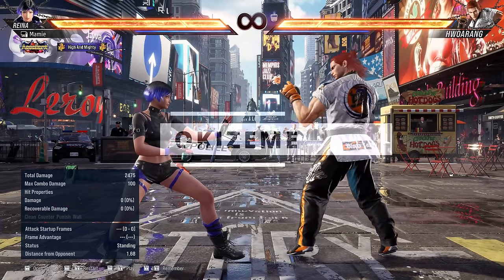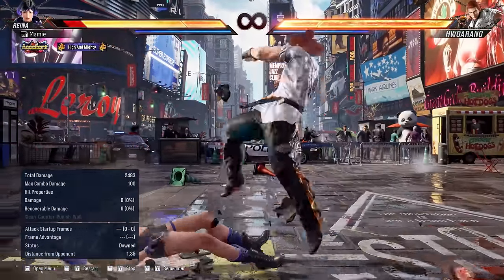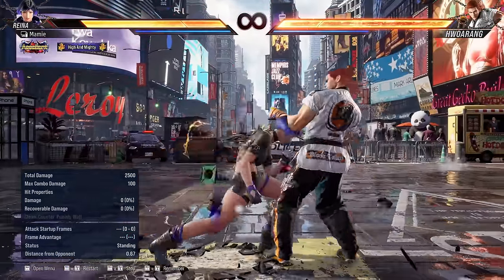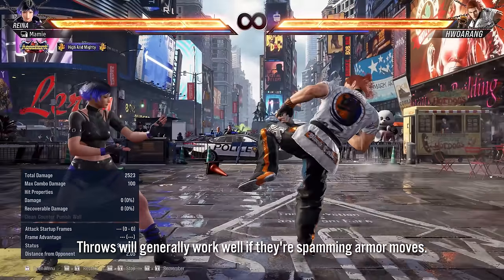Speaking of oki, this is where Hoarang will probably try and use his plus frame running moves. You can avoid this by side rolling or staying down, but he has really strong ground hitting moves too, so make sure you mix up your getup methods. A final tip: if he's doing this BS against you, start using keepout grabs.